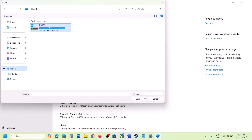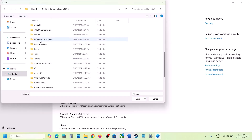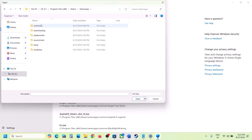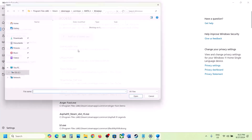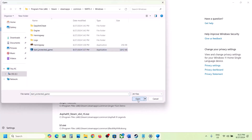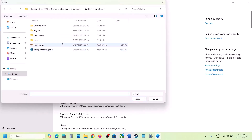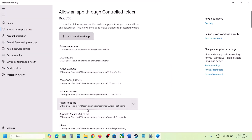Click on Add in Allowed App, Browse All Apps. Go to the game installation folder — C drive, Program Files (x86), Steam, SteamApps, Common, the game folder, Windows — select the exe file and click Open. Repeat this to add the second exe file. Then open Binaries\Win64, select that exe file, and click Open. Once all game exe files are added, proceed to the next step.